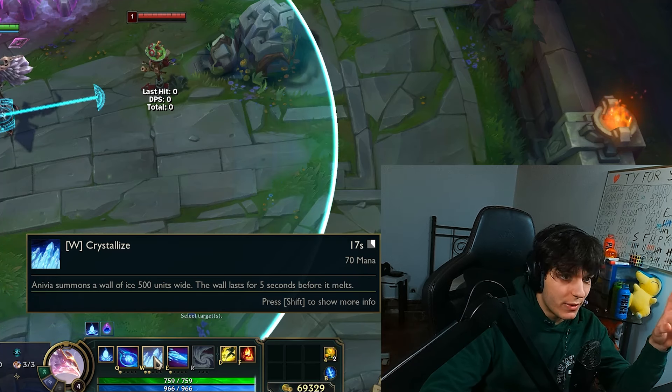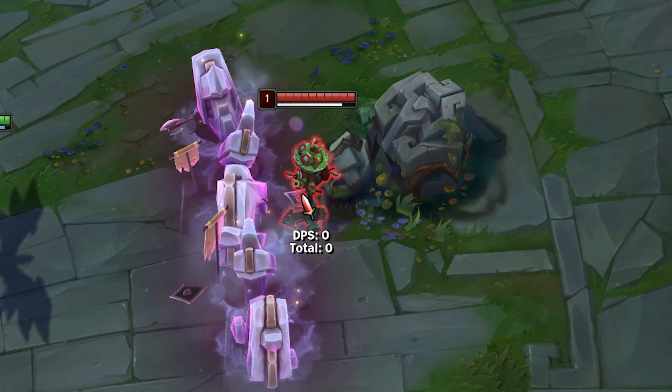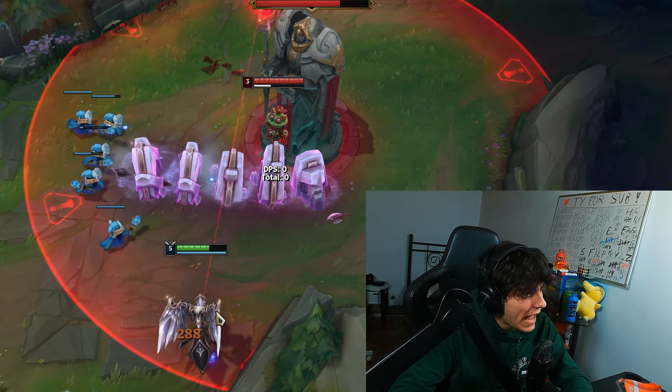We all know that an EVS W deals 0 damage, right? It just creates a wall, but it will deal 0 proc damage. Why did I do that? Because if you dive an enemy and you hit them with your W, the tower will aggro you.